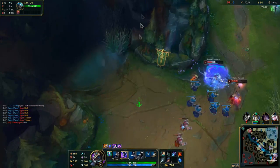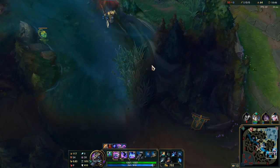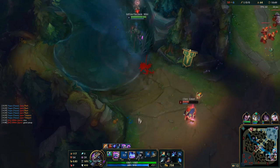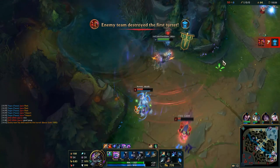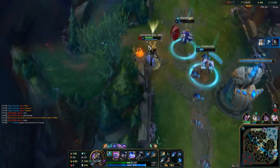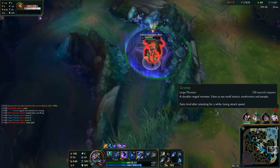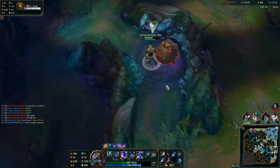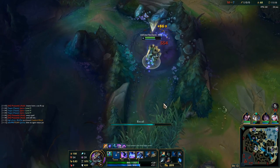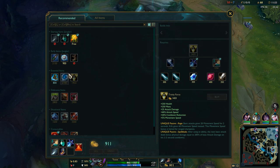I'm gonna move bot — I'll have my ult, I'll have everything. I actually have my boots now, though I might get kited. Not much I can do there. If I had ult I could go for that, but just keep farming. As long as I'm allowed to farm, that's all I want to do. And it's looking good — we already have 250 stacks at 11 minutes. It's not perfect, could have had a little bit more, but it's fine.